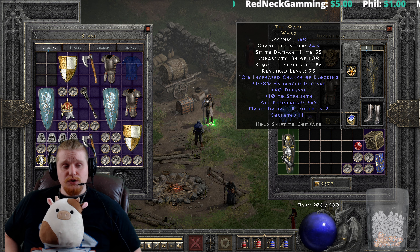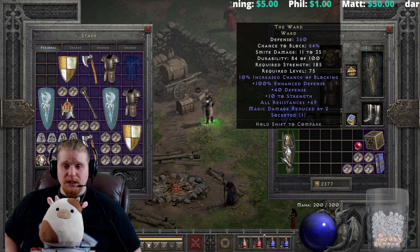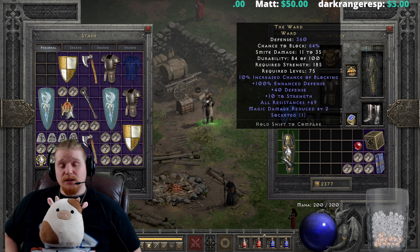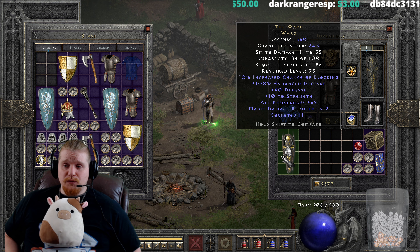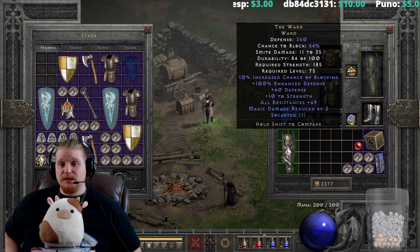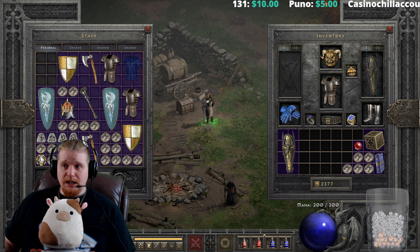Most really good shields have increased chance of blocking and increased block recovery rate, which helps increase your chances of blocking and the speed at which you block. This one only has 10% increased chance of block, which doesn't bring it up that high — we're talking about 46% chance on a Sorceress, Necromancer, or Druid, which is relatively low. All in all, the Ward Gothic Shield is an amazing shield, but it does get outclassed by a lot of runewords and other unique items that you find later in the game.